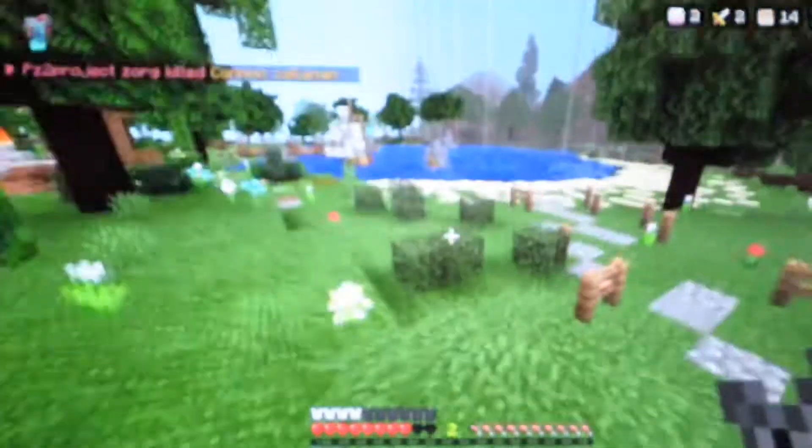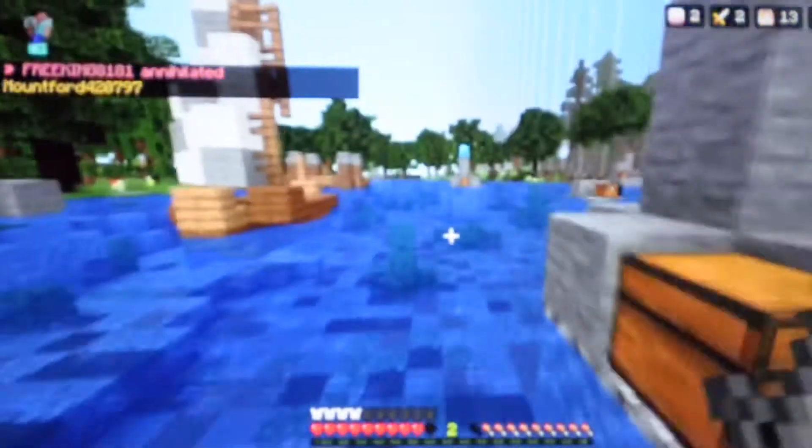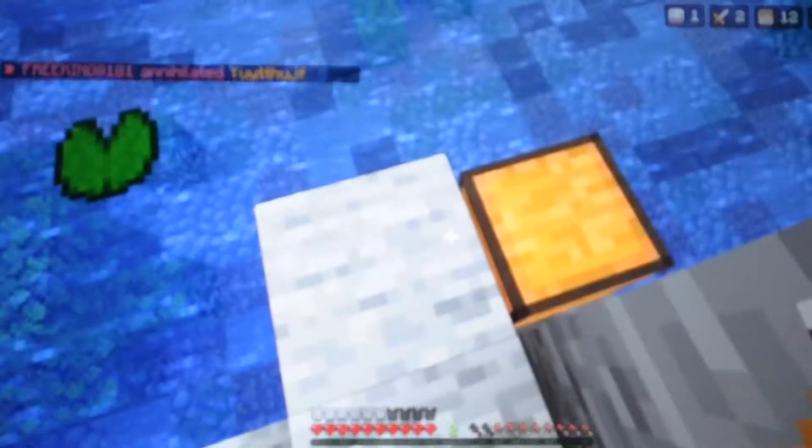There's an iron sword in this chest — I've already got one but I'll take it just in case. Oh, a blue sparkly thing. Why does the bow look weird? Let's sort out our inventory — I need some food.